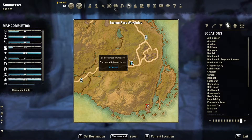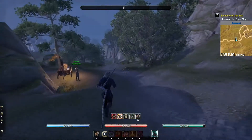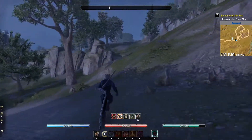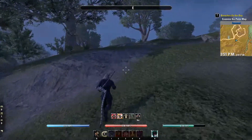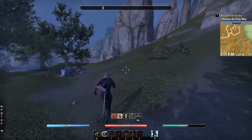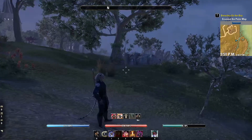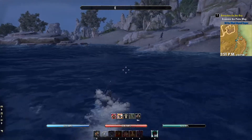For the final map of Somerset, map number six, we're going to start at the Eastern Pass Wayshrine. Over here is where we found mound number two. We're going to go across the water and onto the shore on the other side.